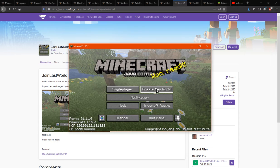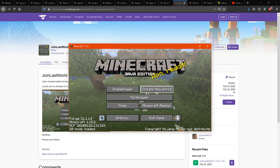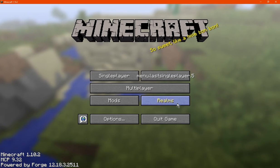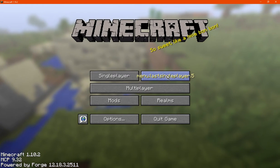So if you haven't installed the mod until now, it'll display a create new world button. And if you have used the mod before, it'll have a join last world button.